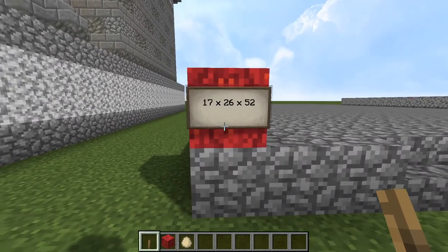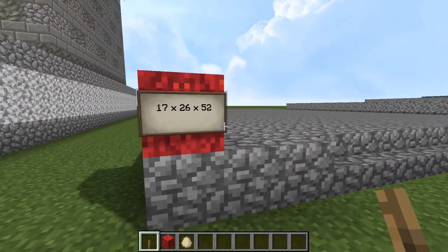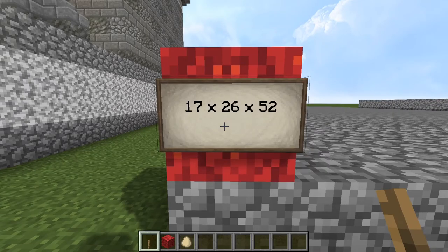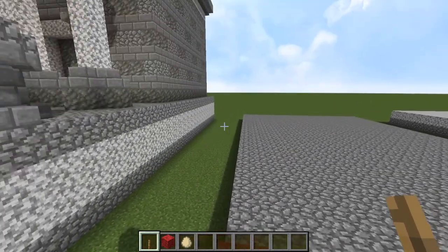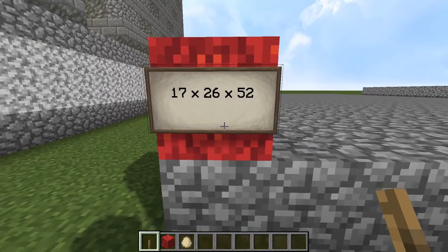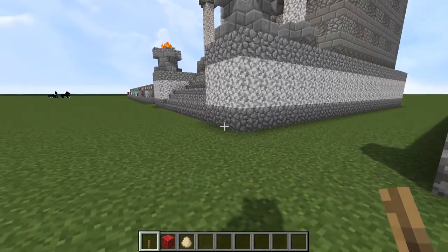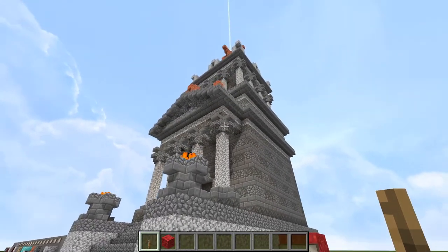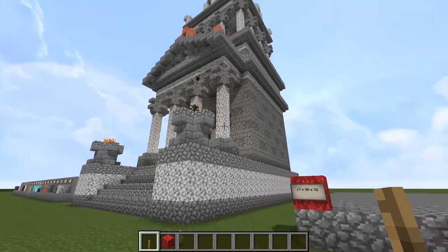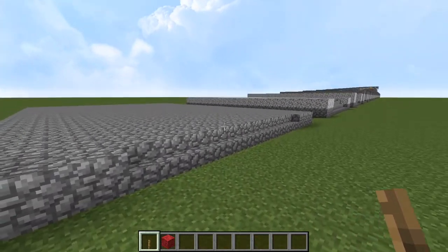Let us move on. The dimensions for the structure are as follows: the base is 17 by 26 — 17 blocks wide across the front, and 26 blocks wide across the back — and 52 blocks tall. So make sure that you have that space available for your build, and we will now begin the tutorial.